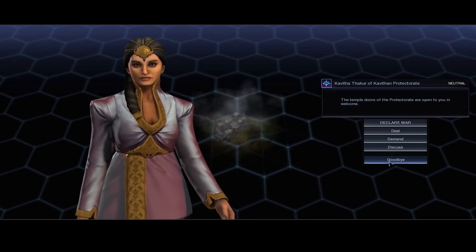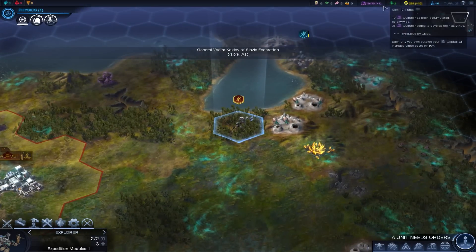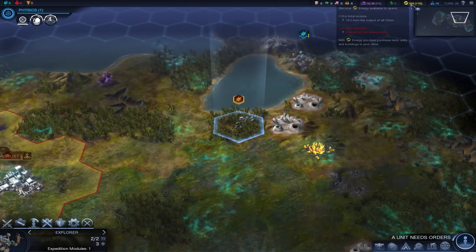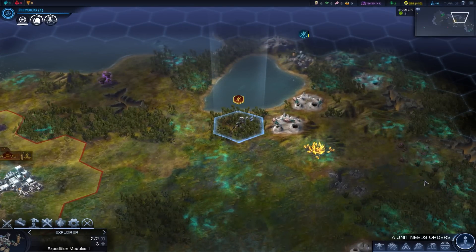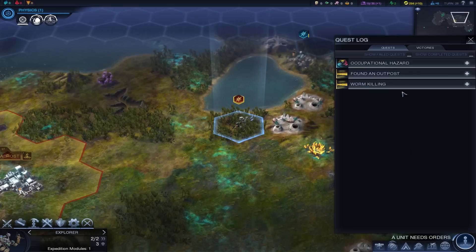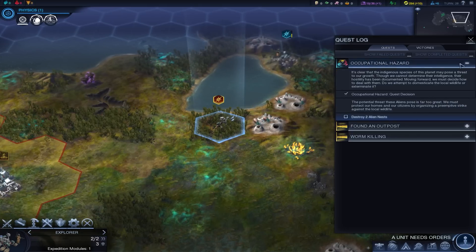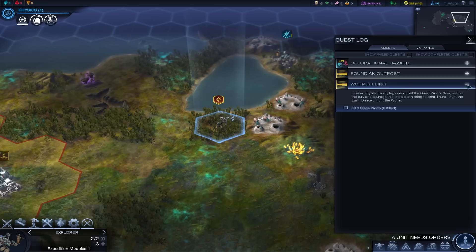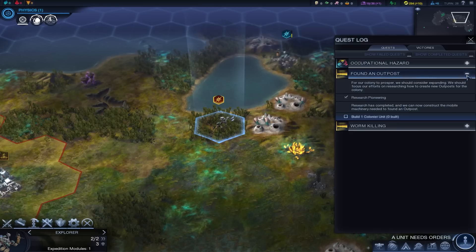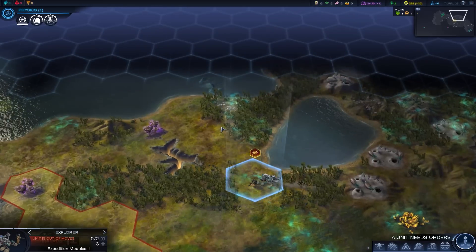Quest of Victories — found an outpost. Quest decision: destroy two alien nests. Oh god, that's going to be fun. Worm killing — kill one siege worm. How the hell are we going to do that? There's no way. We're not going to be able to pull that off — that's really asking for a lot in this situation. It's going to make us cry unless we get a lot of rangers.